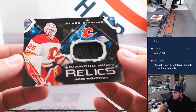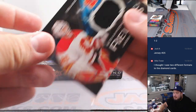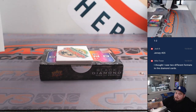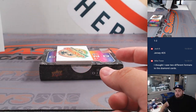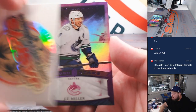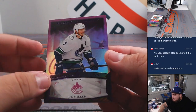Then we have a Jacob Markstrom for the Calgary Flames — going to Michael P. They have a lot of different diamond relic looks now, including a color rainbow version. Then we have a JT Miller Diamond Stars, numbered 249, for Vancouver.